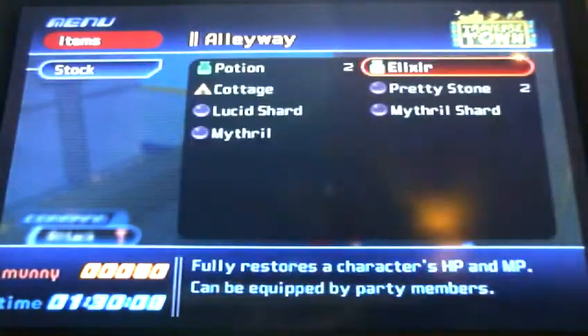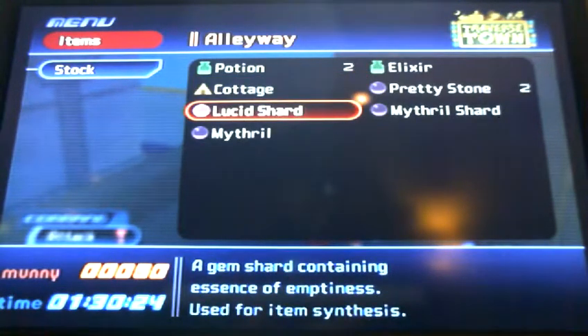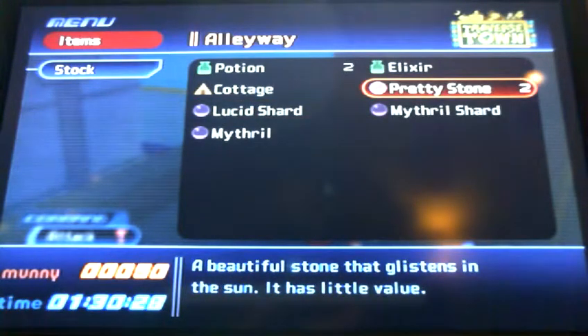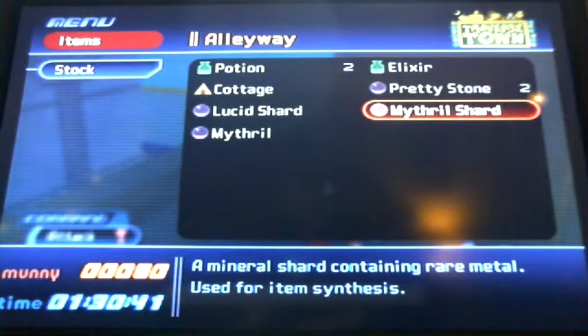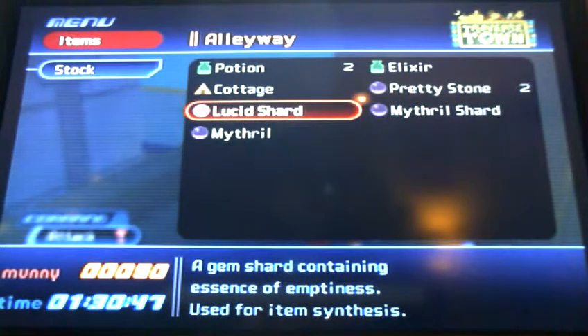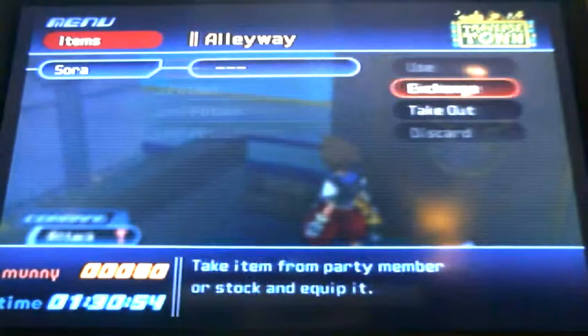We got another potion, and an elixir. These items can be used for synthesis - I can't really pronounce that well but I'll explain it later in the game. Let's just get another potion and move on.